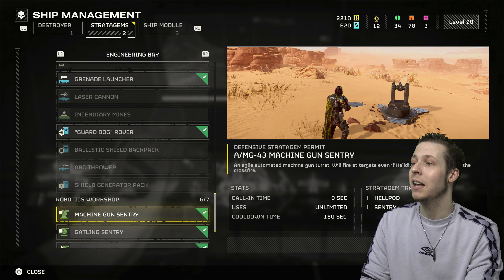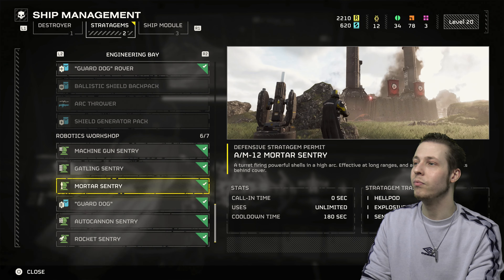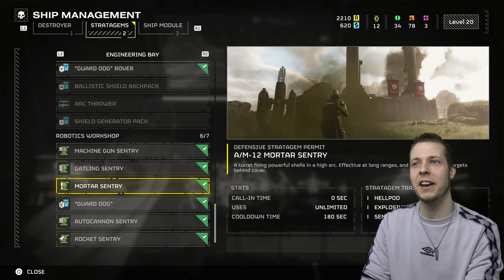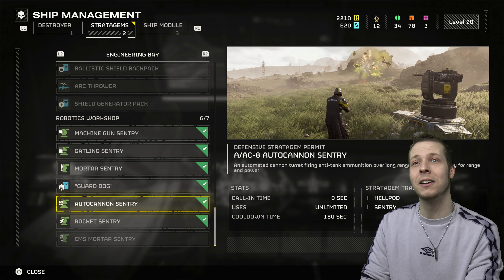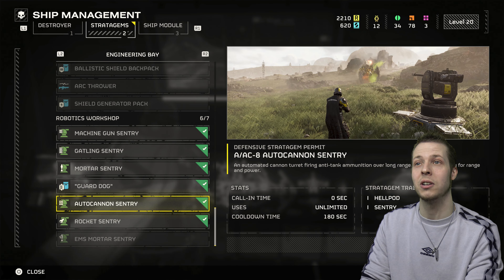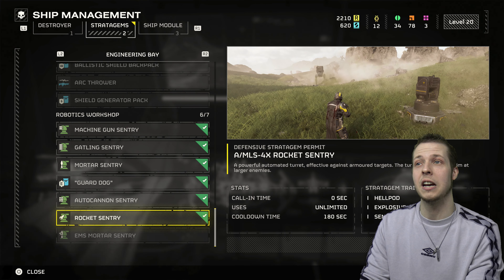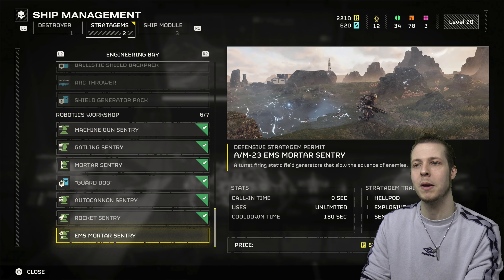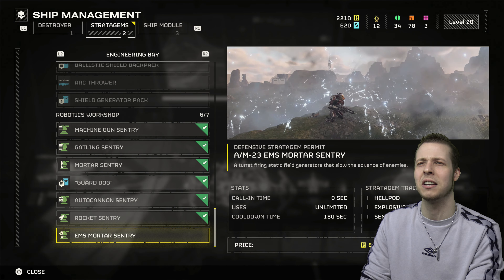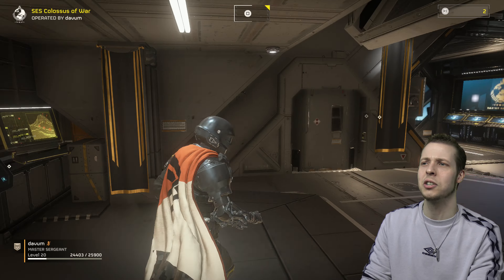We've got the grenade launcher - great for dealing with nests. We've obviously got rover, and then we've got all of the sentries unlocked basically. The mortar sentry is very good at killing Helldivers as well, as you saw in the previous episode. We've got the auto cannon, very good at dealing with heavy stuff like chargers. And then we've got the rocket sentry, also good for dealing with chargers and heavy enemies. There's also one I haven't got yet that just slows people down - I don't think it actually does damage but I could be wrong. Let's head into the mission.